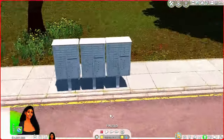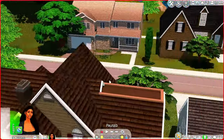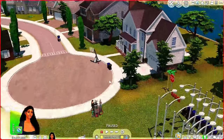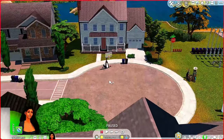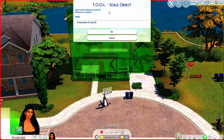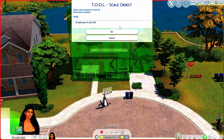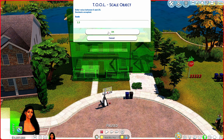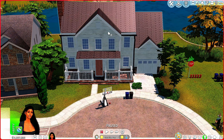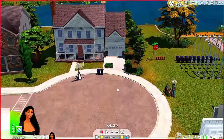I accidentally pressed M and it asked if I want to travel - I don't want to travel! Okay, there we go. So that's pretty much how you place stuff off-lot. The same thing goes for houses too - if I want to scale this house just a tiny bit, I can do 1.1. It's already 1.1, so let's try 1.3 - see how that made the house bigger. But I don't want it that big, so I'll undo.